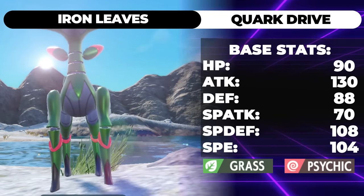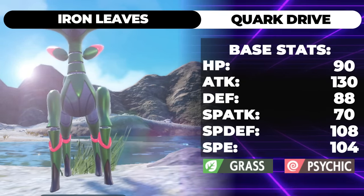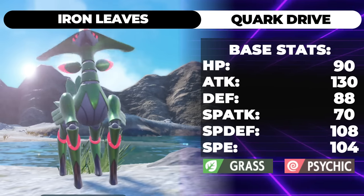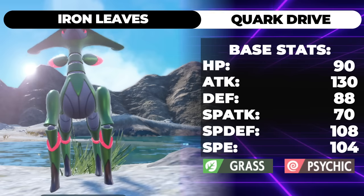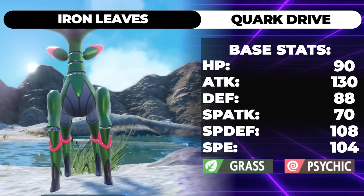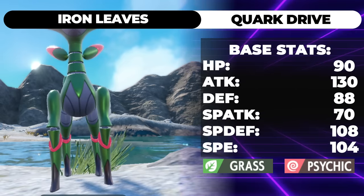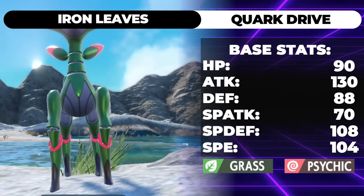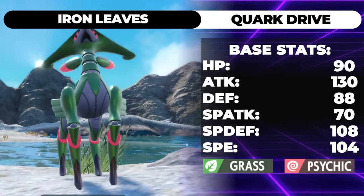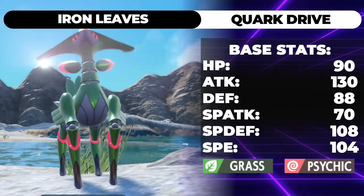Iron Leaves is a Grass and Psychic type, and its stats are good. For this first moveset, we're going to use Booster Speed because you need it. This thing just doesn't work. I've tried it every which way, to the point where when building the actual team we just decided to go with the most wacky moveset possible. Iron Leaves takes times four from U-Turn and bug moves. It's weak to Poison, Ghost, Fire, Dark, and Flying — it's weak to so much. It needs the speed boost to get anything done because it's only 104 speed. The Grass/Psychic typing doesn't hit that much offensively, and you get walled by Steel, which is why we're running Sacred Sword on most of the movesets.